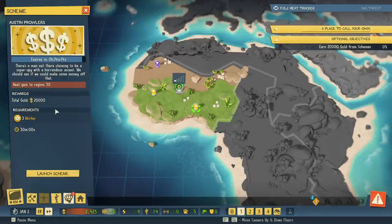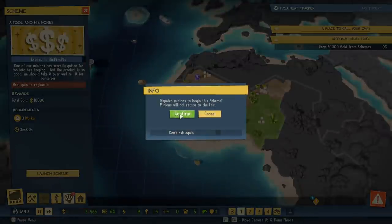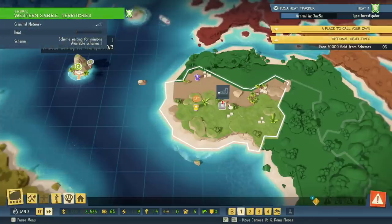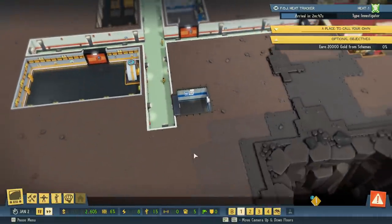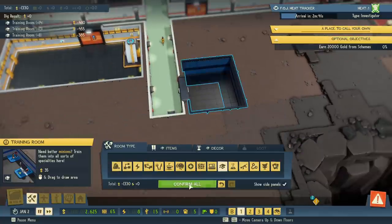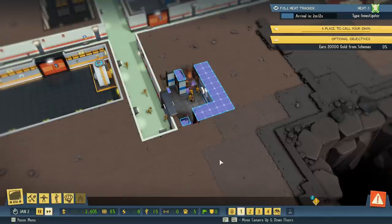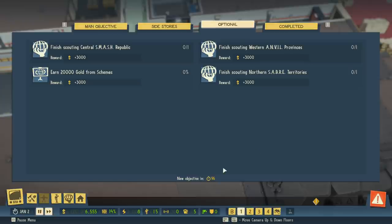We'll tell it not to ask again since we know it costs minions, and send them over. While the scheme runs we can't do other global operations — it also builds heat, which we'll talk about in a minute. We need 64 tiles for the training room objective, so we'll keep adding tiles until we hit enough. There we go — we can click Collect Reward and we just got five grand. Super helpful.